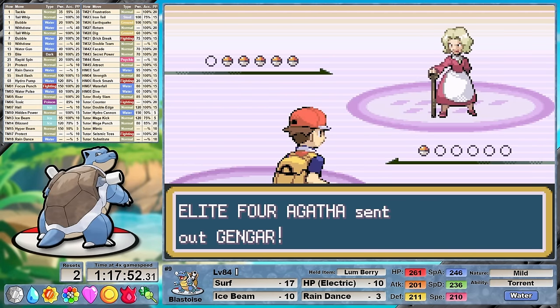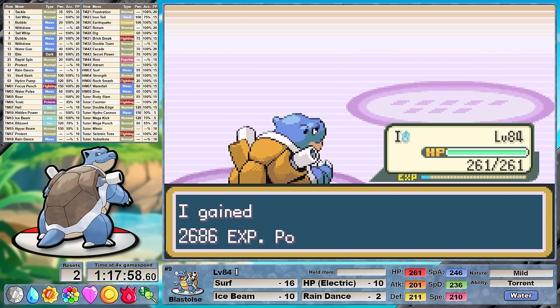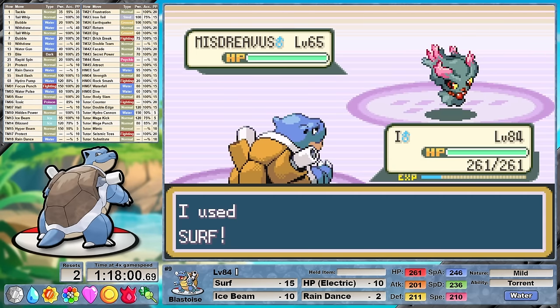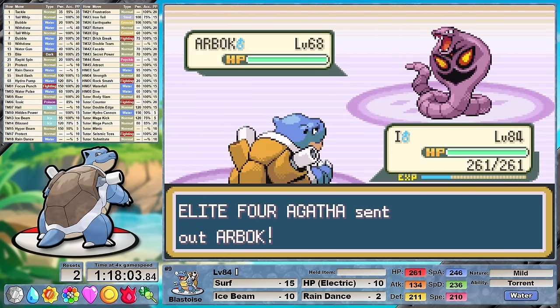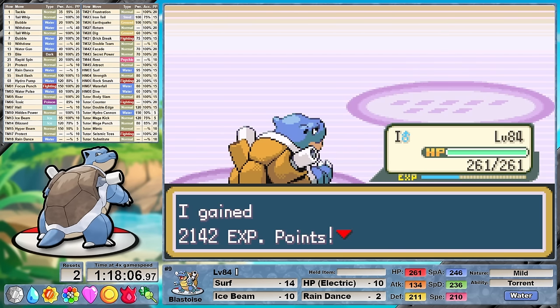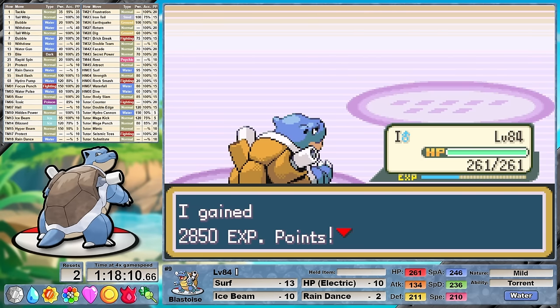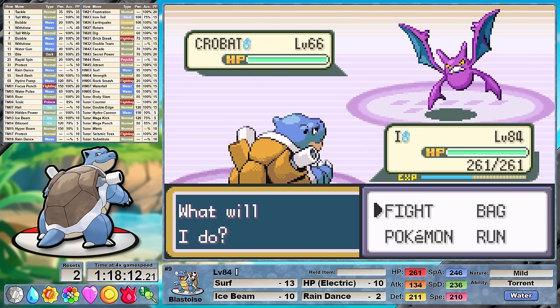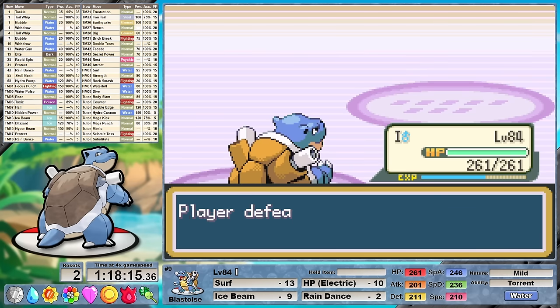Against Agatha in Round 2, we're going to see a very similar battle to last run. I have a Lum Berry equipped, setting up the rain while her lead Gengar puts us to sleep, and the berry activates. I used 9 rare candies before Round 1 and 6 before this league, so that's a total of 15 — 13 from the region and 2 from our Meowths. Agatha's Round 2 team lines up beautifully — once the rain fades and our Surf is no longer powered up, it's her Crobat she sends out last. Crobat is weak to Ice Beam, so with an effective power of 190, we can take him out in a single shot.